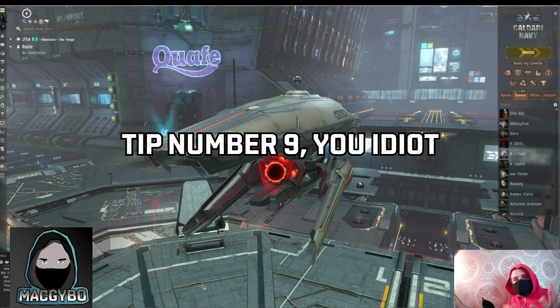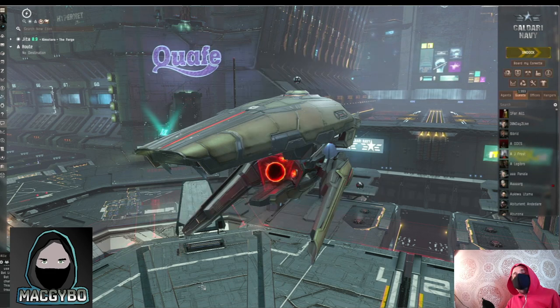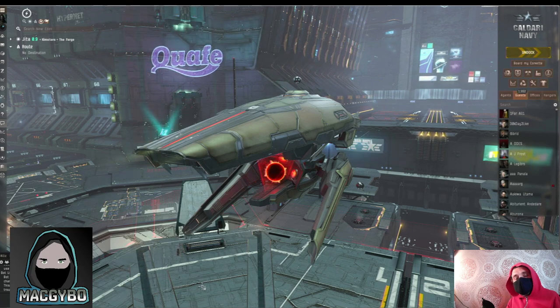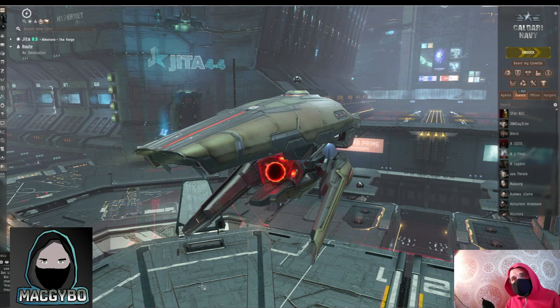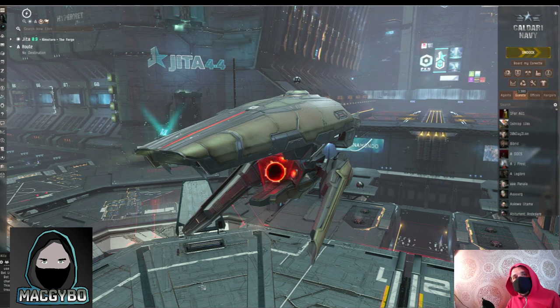Join EVE University. EVE University is an alliance specifically for new pilots to learn the ropes. There is no one more experienced in EVE at educating new pilots than EVE University. They run fleets, they run classes, and they've got the greatest resources online for all the different things you'll find in EVE.